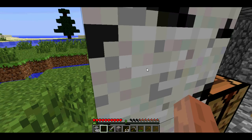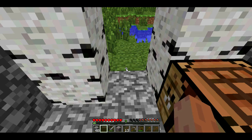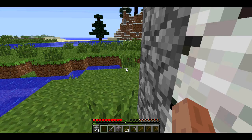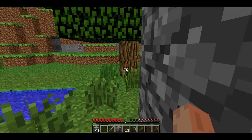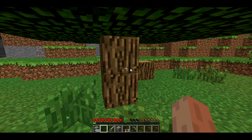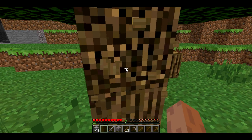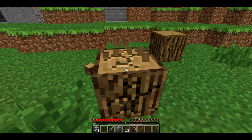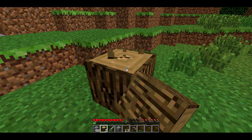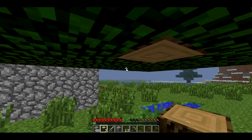I'm going to put this on easy and fight some mobs later when it's actually dark. I need to get some wood and build a door and a chest. By the way, the last video I had, and probably this video too, the audio and video is a little bit out of sync because Camp Studio is kind of — it's not the best.